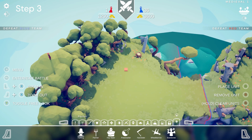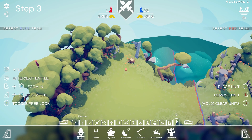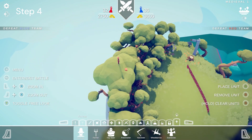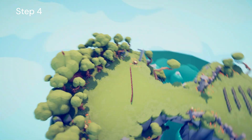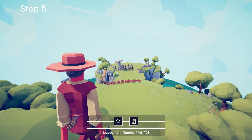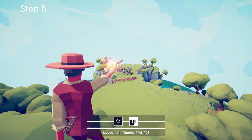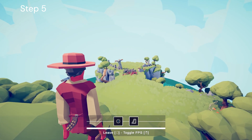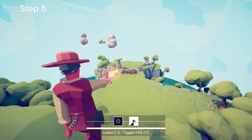Step three: half lanes everywhere. Step four: start the battle and take possession of the Quick Draw. Step five: shoot them down — this may take a while, but eventually you'll do it.